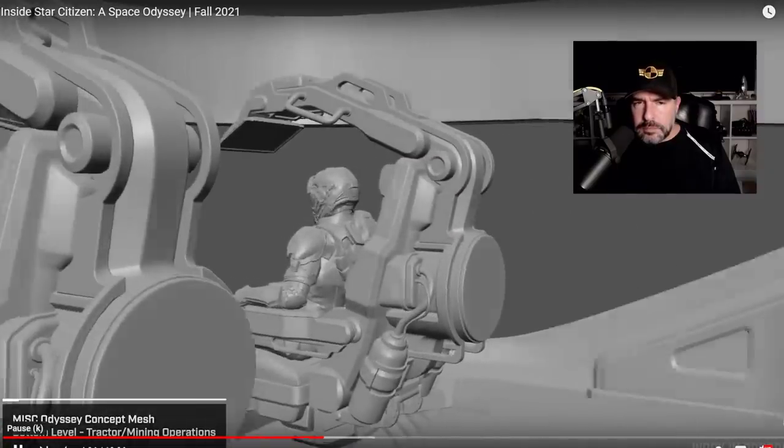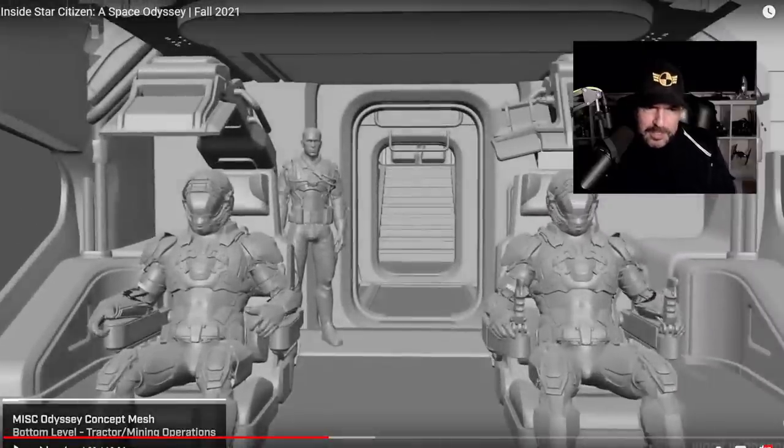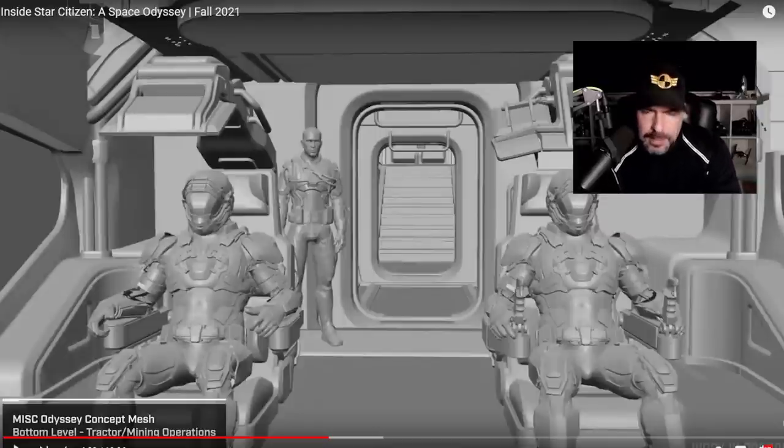This isn't just the rule of cool — this is the tractor and mining operations area, which are critical to the ship functioning, but very nicely designed and wide open. As Paul Jones says, you can sit there and admire space while someone's flying in. It is rather relaxing to watch a sunrise or sunset in space — almost like meditation to a lot of people who play this game. There's also an observation room at the back, which they did not show us.